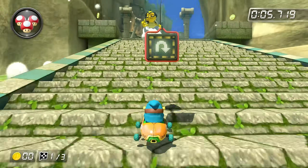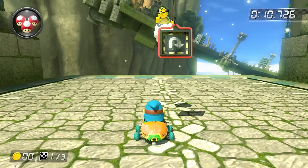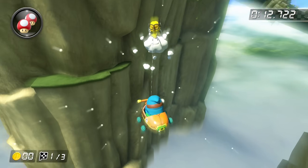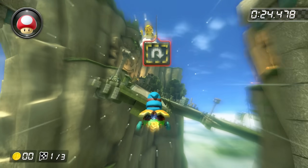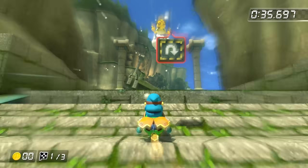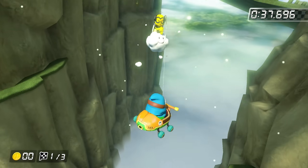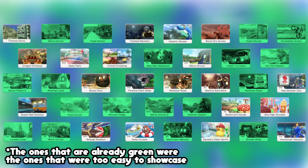Our first track is Thwomp Ruins. Right out of the gate, this track looks completely impossible. There is a massive gap here that seems too large to cross, but there is a ramp that when boosted off of gives an incredible amount of height. I kept trying to get far enough to land on the other side, or for Lakitu to get tricked and put me on the wrong side. I was getting so incredibly close, but nothing I did worked. Eventually, I concluded that Thwomp Ruins was completely impossible and marked it off the list.